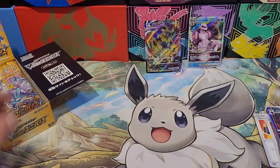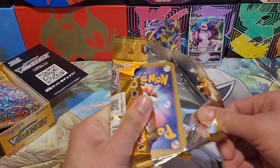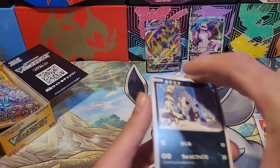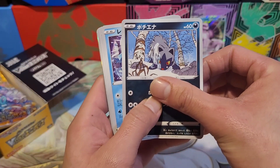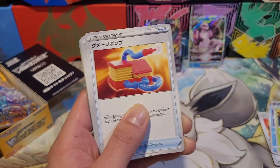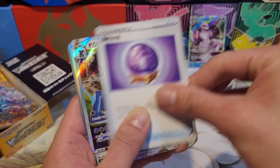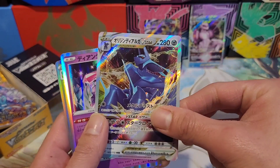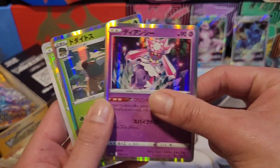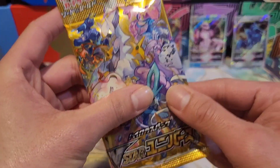Just some craperooni. Next pack — pack number three. V Star Universe is such a nice set. If you don't like it in English, you might as well get the Japanese set. We got the dog, the ice, Voltorb again, trainer card, Cynthia, and — oh we got Dialga now in a different universe on steroids — V Star!